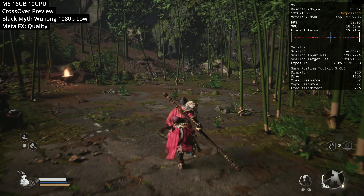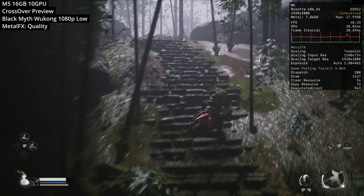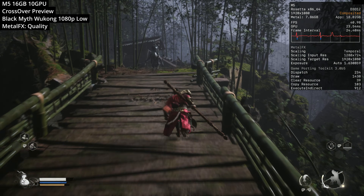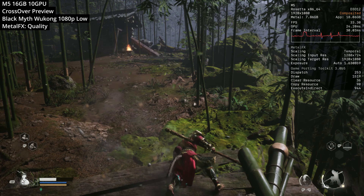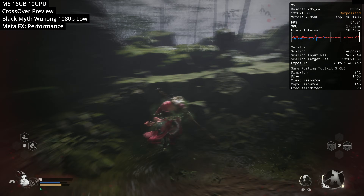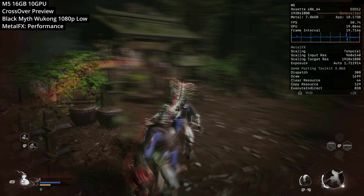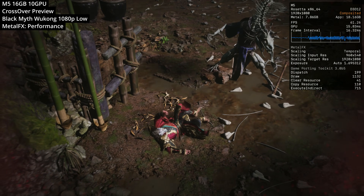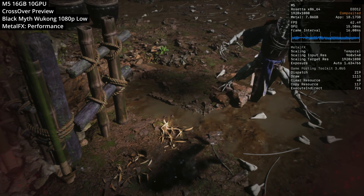Next we're looking at Black Myth: Wukong — easily one of the most demanding games on the Windows platform. I've been forced to run this at a pretty low graphics preset: low preset with Metal FX over the DLSS hook set to quality mode, upscaling from roughly 720p, and we're getting about 40 FPS. I also tried Metal FX in performance mode, upscaling from 540p, getting closer to 50 to 55 FPS, though things start looking a little blurry due to the aggressive upscale. Still, very impressive for this base M5 chip.